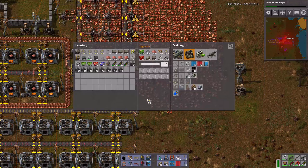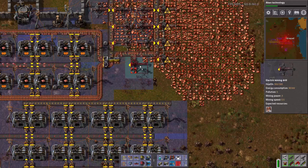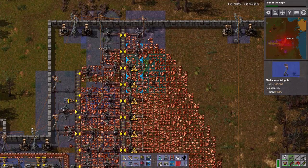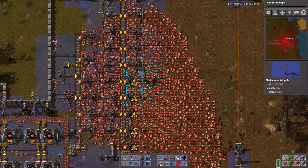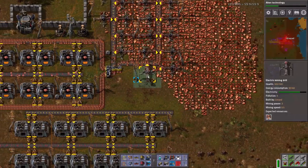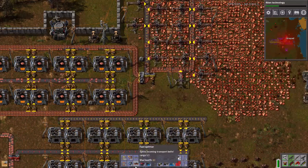I think I just saw some copper that I'm not mining. Let me see... yeah, right here. And there, so there's the next line. Let's get some more splitters — fast splitters, I should say.